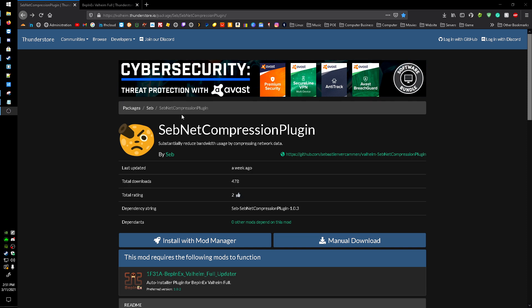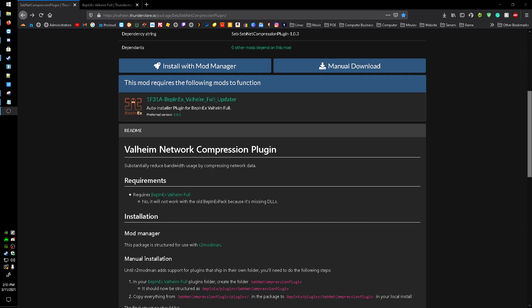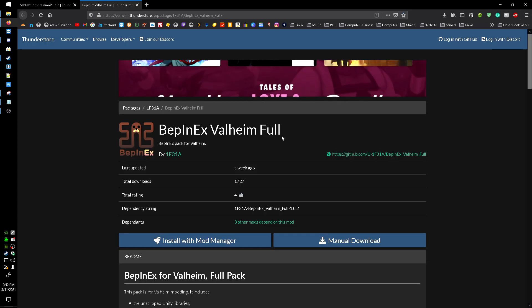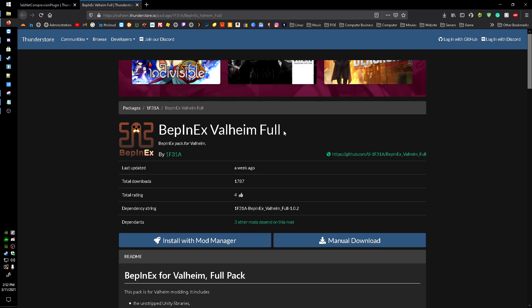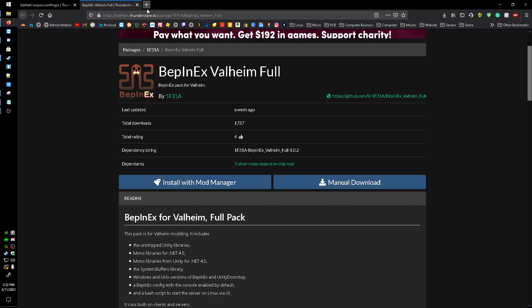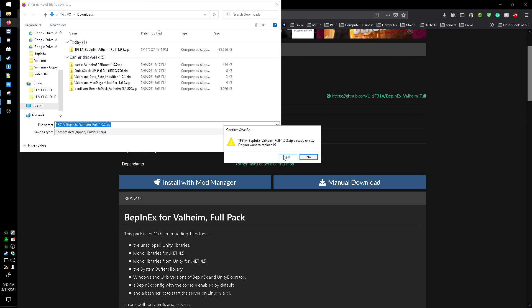Head down to the description — I have a link to the page. What they say you need is BepInEx Valheim Full. If you already have BepInEx for Valheim, you probably don't have Full, so you'll have to install this. You can just copy it right over top of your other files. If you have BepInEx, that's what I'm going to be doing here. Head to this page, BepInEx Valheim Full, manual download, and save that file.